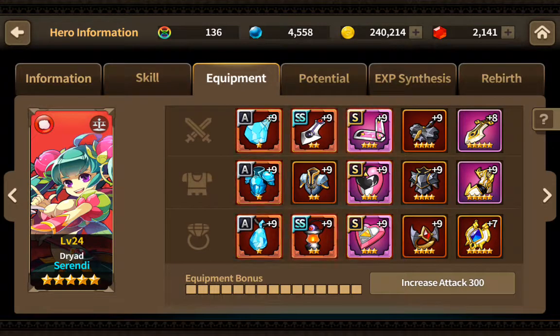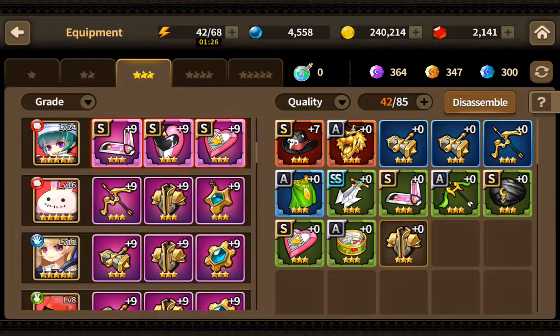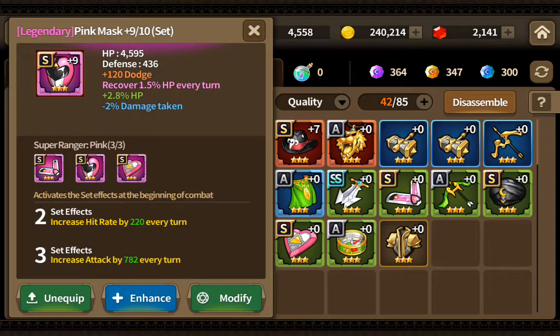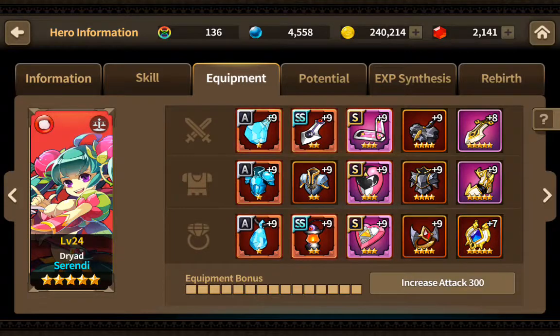We're back for part four. Here's Serendi — I've got a pretty good mix of gear on her, basically all over the board. I've got maces, swords, and this boomerang's actually even a bow. That's the chest piece and that's the defense piece. Serendi is one of those great all-around characters — the best two-slot character for so many reasons.